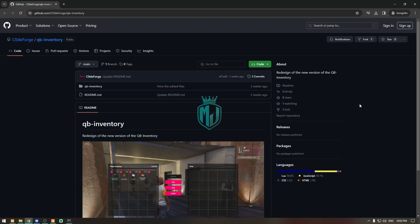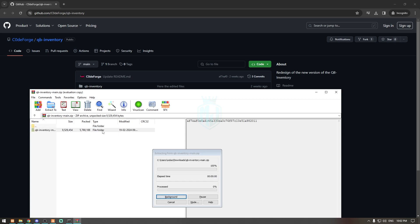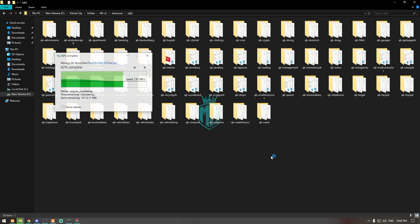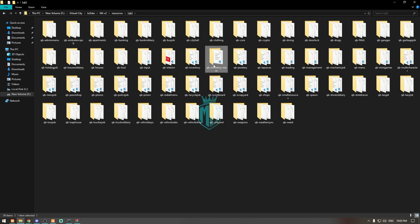Right here, as you can see, we have our QB Inventory redesigned by CodeForge, so you can easily download it from here. After downloading, we have to just extract this file in our resources and in the QB folder, right here.